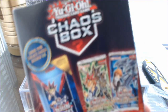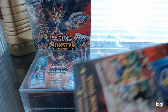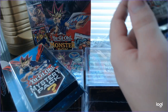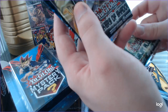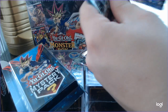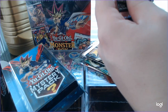Look for legacy seeded packs 1 by 2. There's the mystery pack, and for our packs we've got Galactic Overlord, Duelist Alliance, Breakers of Shadow, Maximum Crisis, Duelist Pack Yu-Gi-Kaiba, and 2 packs of Dimensional Guardians.